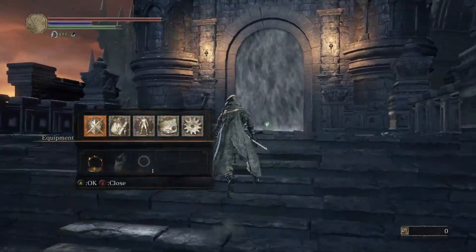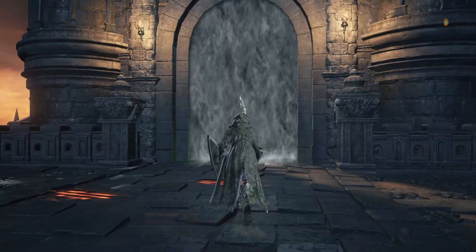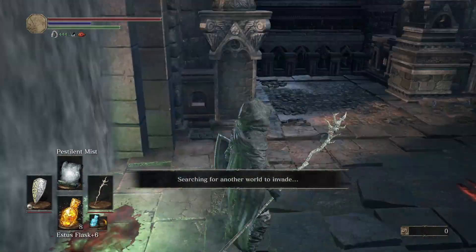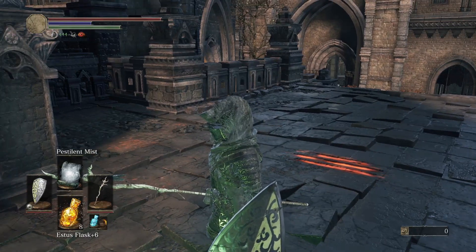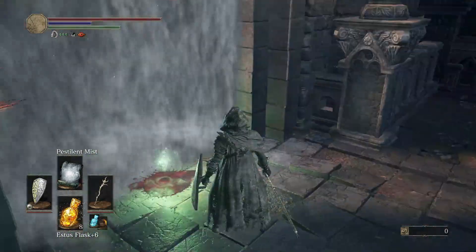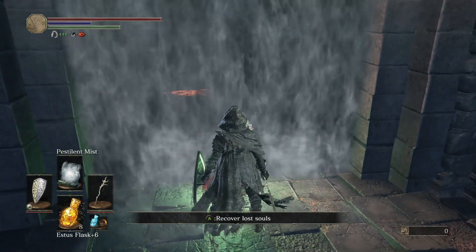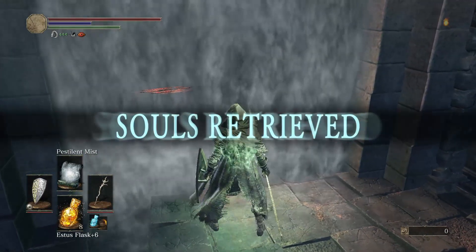So what you're going to do is come up to the fog gate, use a cracked red eye orb, and wait. As soon as it says invading another world, walk through the fog gate.